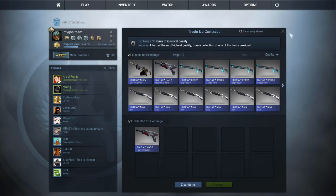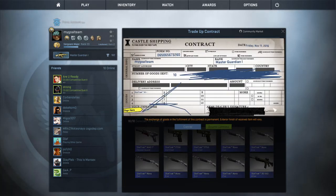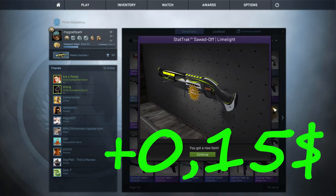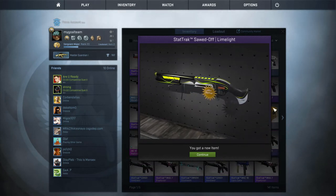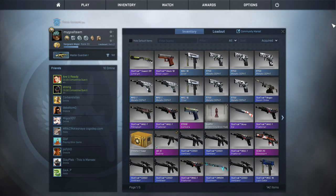We're going further now with the Gamma Collection. Here as well, 9 mil-spec Star Trek, 1 new gun. We can get a nice Phobos AWP, but... it's Lam-Light! It's not bad at all — some small profit here. I got it for the first time in my trade-up contracts. Nice gun, not maybe the very best, but nice.